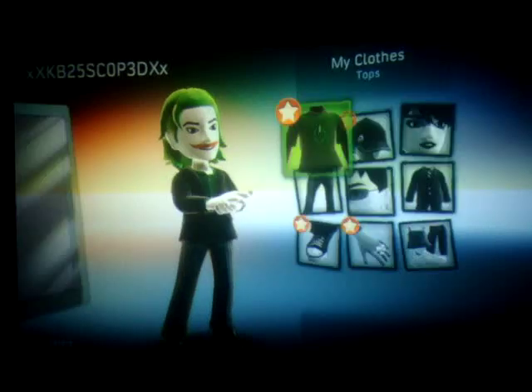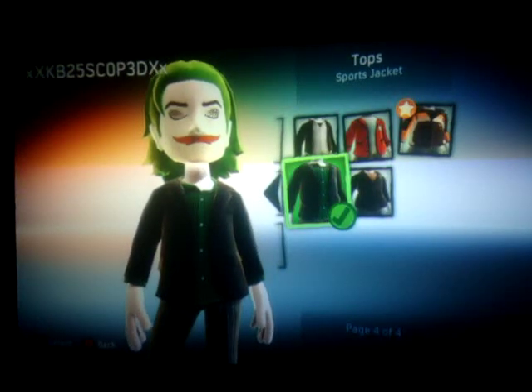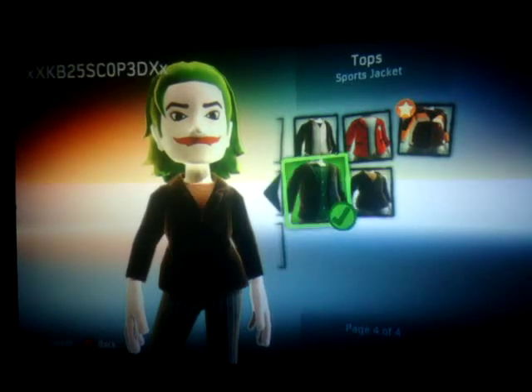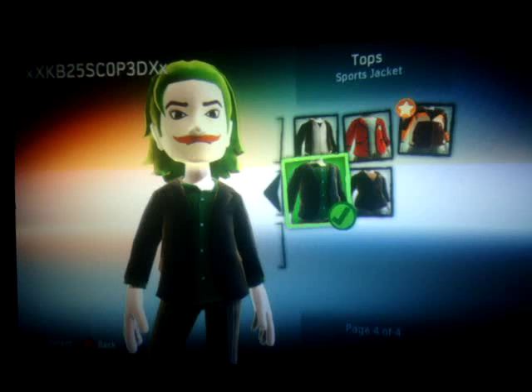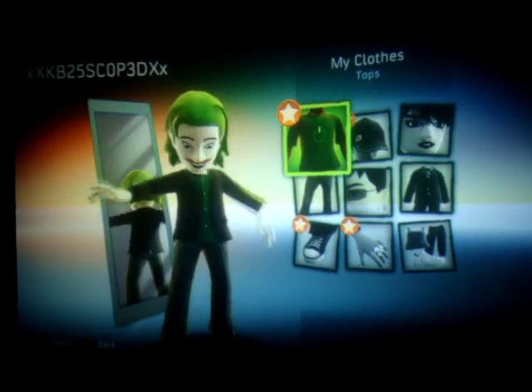Alright, let's get started on the clothes — the clothes is what makes it. What we're going to do, let's go with the top sports jackets, page 4. This is a really good one. This looks like Joker's jacket. It's weird how the 360 they put interesting stuff in here — some random stuff, but a lot of things similar to some movies, which is pretty cool.